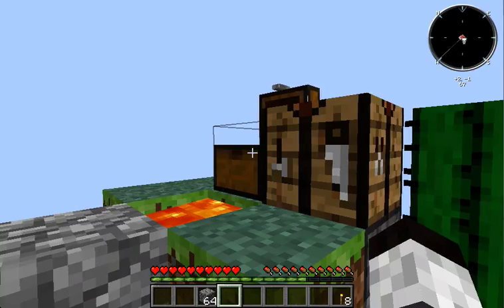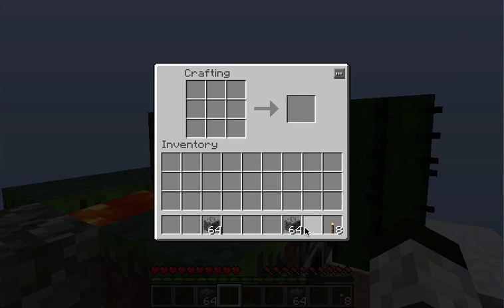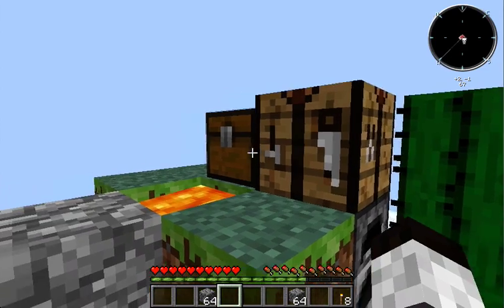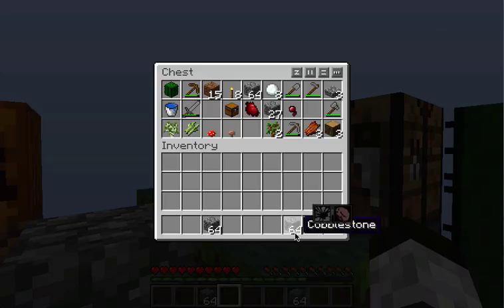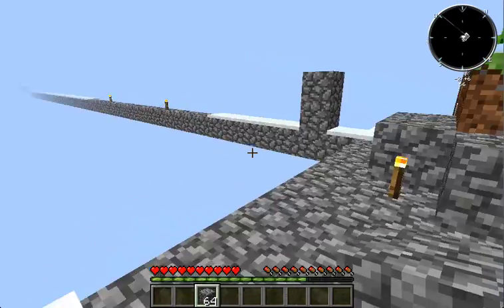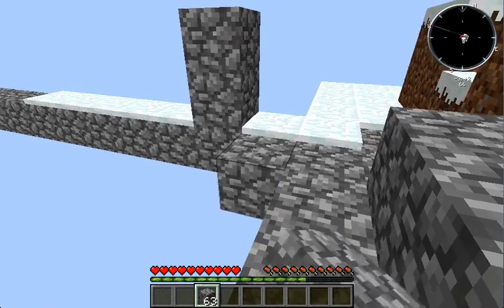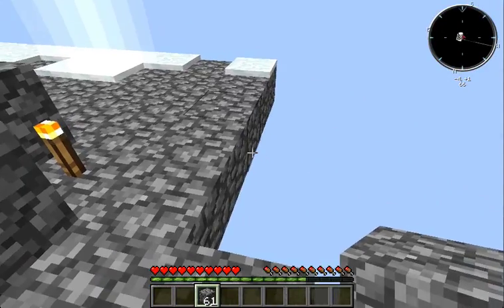I need to make some slabs for the roof. How big will it be? Water goes eight blocks, so eight plus eight, then two on the sides — eighteen — and one in the middle, so nineteen wide. Nineteen by nineteen. Let me start counting: one, two, three, four, five, six, seven, eight — that's the edge.